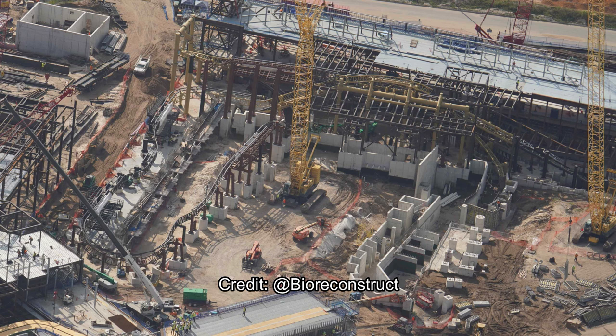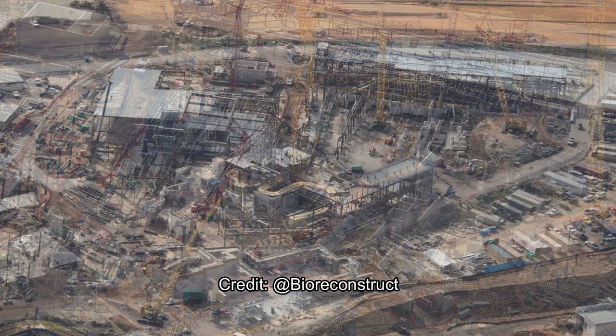Moving on to the Donkey Kong attraction — this is incredible and one of my favorite portions of the land, really my favorite, because I like roller coasters and highly themed family roller coasters like this one. Hopefully we'll be getting this in Hollywood — wink wink. You can see a lot of the fake track and real track being installed, plus footers for more track. That little section with all the white footers that looks like a trench, right over where the BioReconstruct credit is, will be a water feature for the land with the track going over it. You can see a lift hill inside the main show scene at the very top of the picture, and how the real track is vertical while the fake track is to the side.